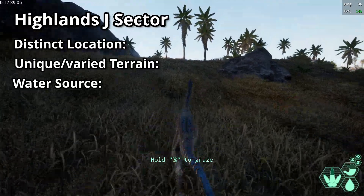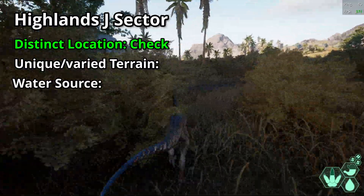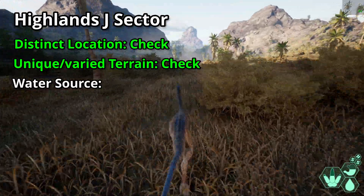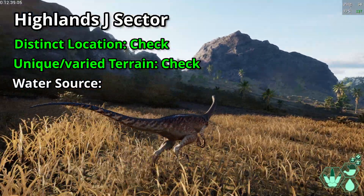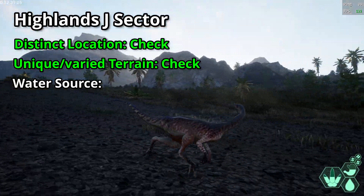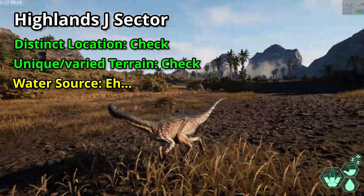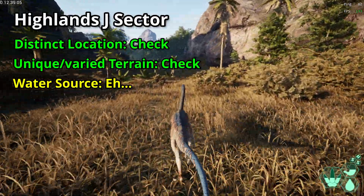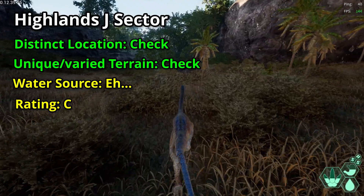Highlands J sector: distinct location — check. It's one of the two regions with dry grass and shrubbery, with a distinct central clearing surrounded by shrubbery. Unique or varied terrain — check. It's got the wide open central clearing, shrubbery on the sides, and large rocks that break up the region. Water source — no. Inside the zone there is actually no source of water, and the three closest sources are all roughly the same distance from the zone — and ironically, two of them are other migration zones entirely. So I've got to bump it down to a C rating.